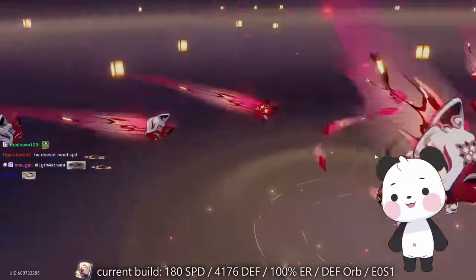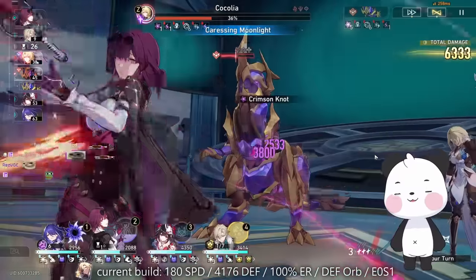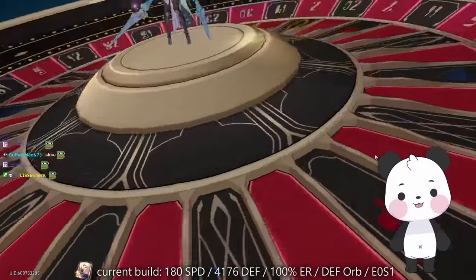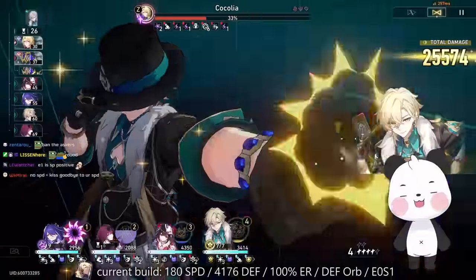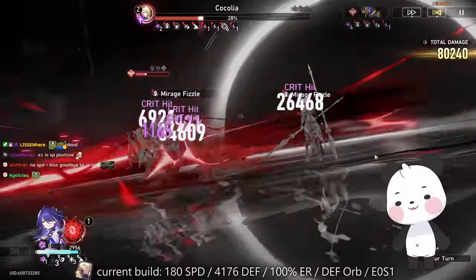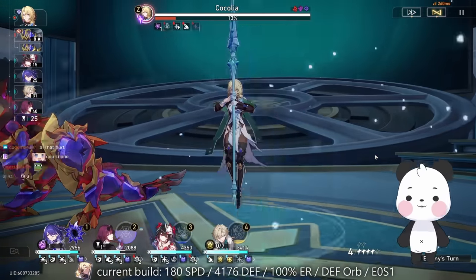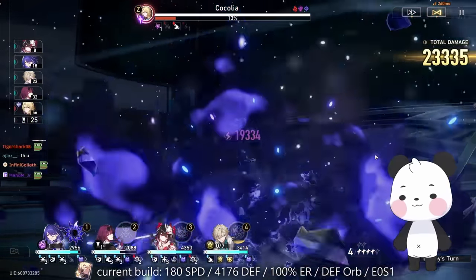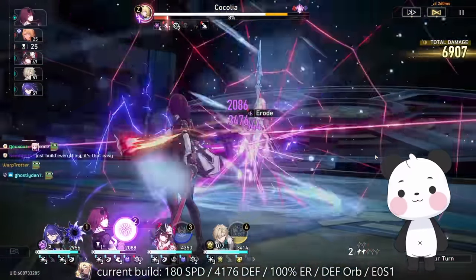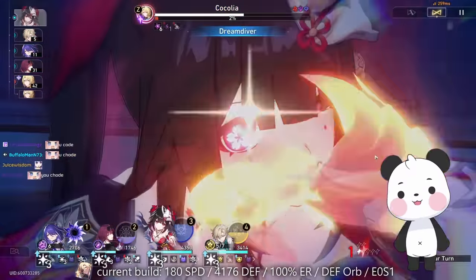He doesn't need speed — but it's SP positive, you know. Speed is just an excuse for people who can't build both speed, defense, and crit. Does he have all stats? Is it that easy? Does it build everything? Pretty much. I want a bigger shield.